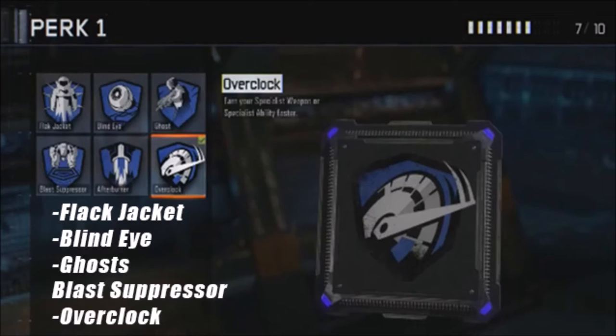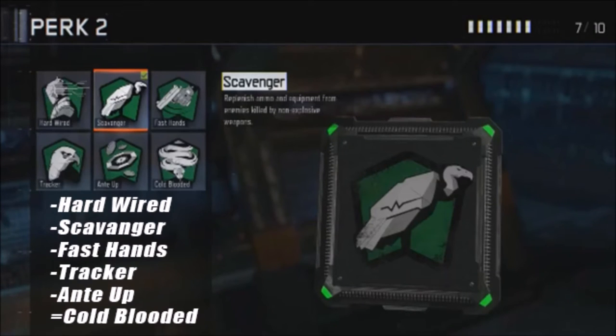Overclock is not the same as in Advanced Warfare, where it was just extra equipment to help you run faster out of spawn. This time, Overclock just gives extra points toward your specialist character's special ability. If you already have Hardwire in your perk system, you wouldn't need Overclock — it's pretty much a useless perk. Get rid of Overclock and use something else like Ghost, which is going to help you a lot on the battlefield.